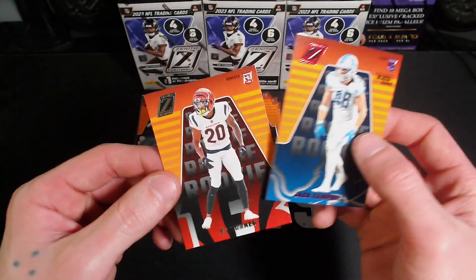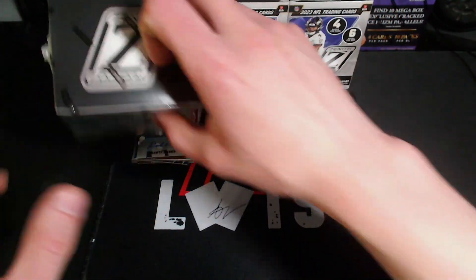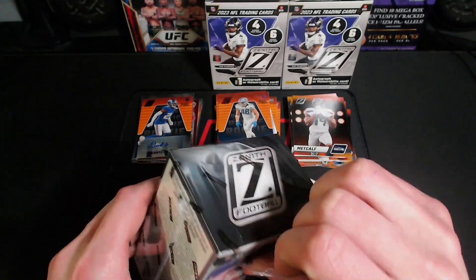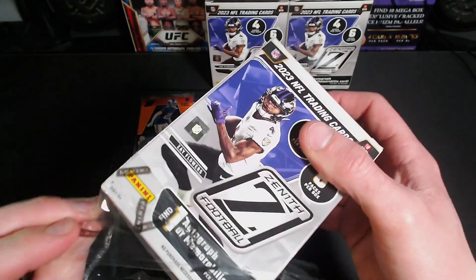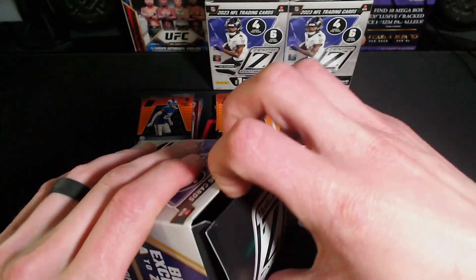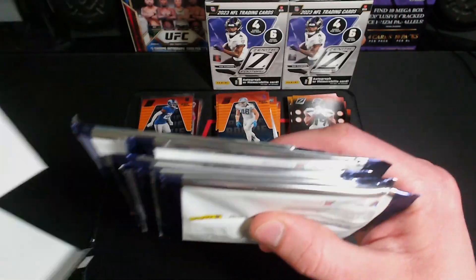Campbell on the rookie and then a DJ Turner on the rookie. Not bad — it's a fun rip, nothing crazy but it's definitely a lower-end box. Let's just hope we can finish it out pretty strong. For $27 you can't really go wrong with that, getting that one guaranteed mem or autograph, and we got that Anthony Richardson rookie.